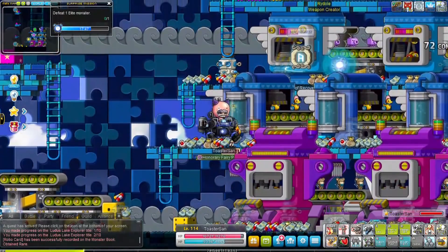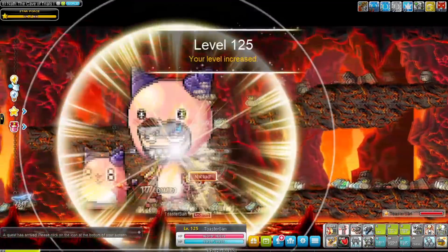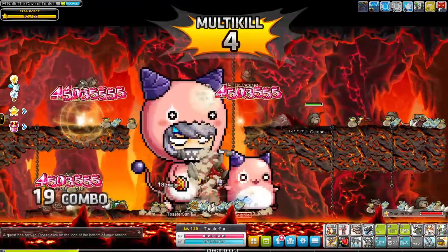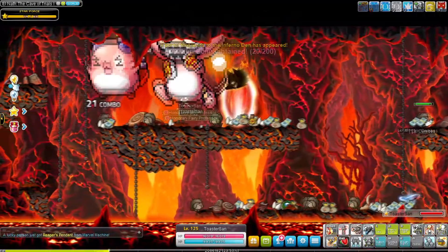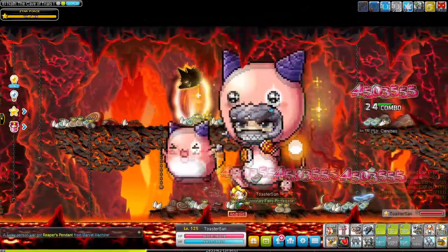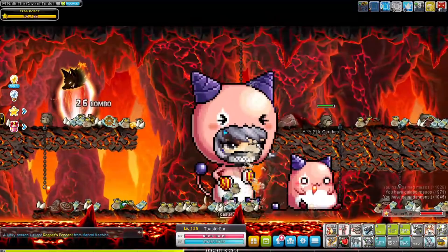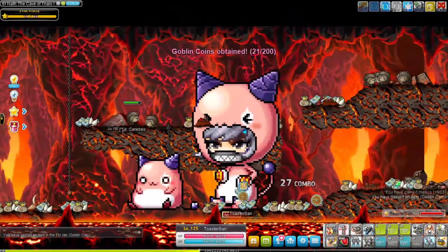If you're struggling to get mesos for now you can also train at Robos in Ludibrium. If you have star force, go to Dual Ghost Pirates — that's the same map I went to in the previous videos. Once you reach level 122 you can also go to Junior Cerebus in the Cave of Trials, which is I think two or three maps before Zakum. This is again a star force area but there is a surprising amount of monsters just waiting to be stomped on by your giant mechanical feet. You can also go to Korean Folk Town, which is right of Ludibrium, if you want to avoid star force maps.